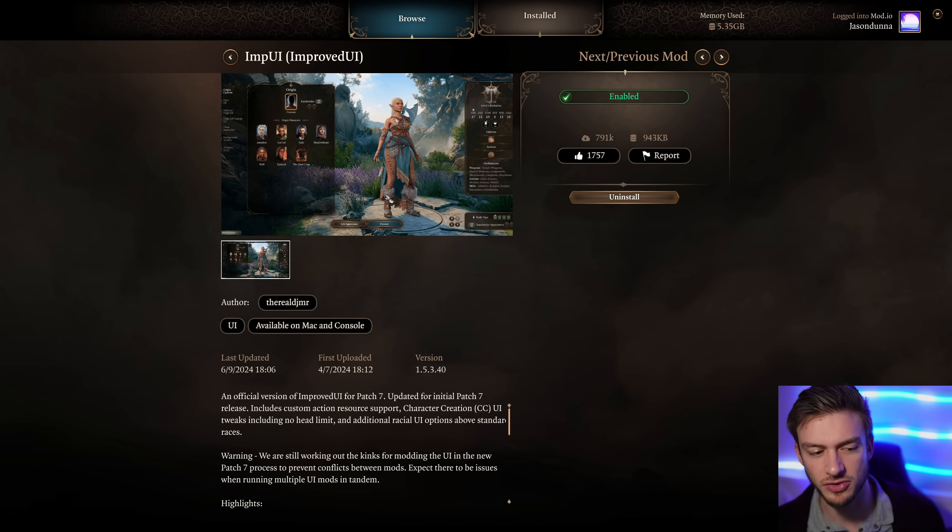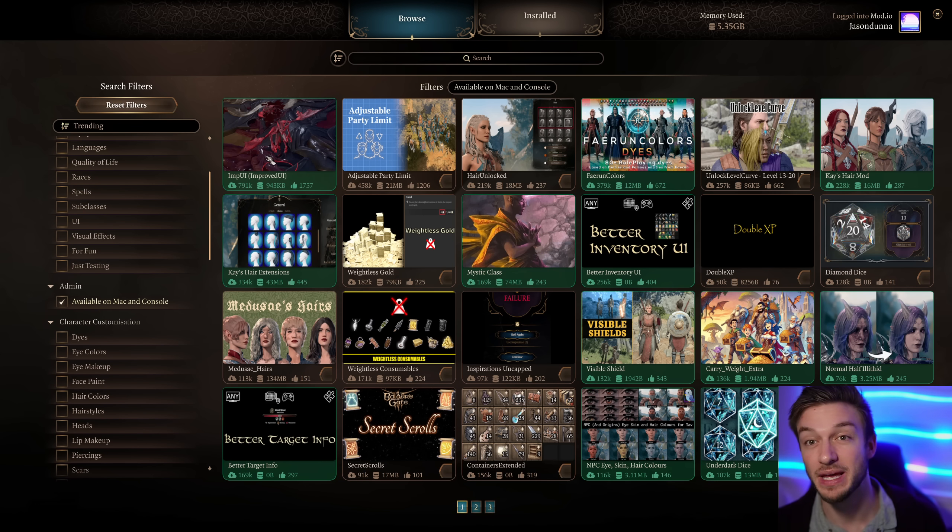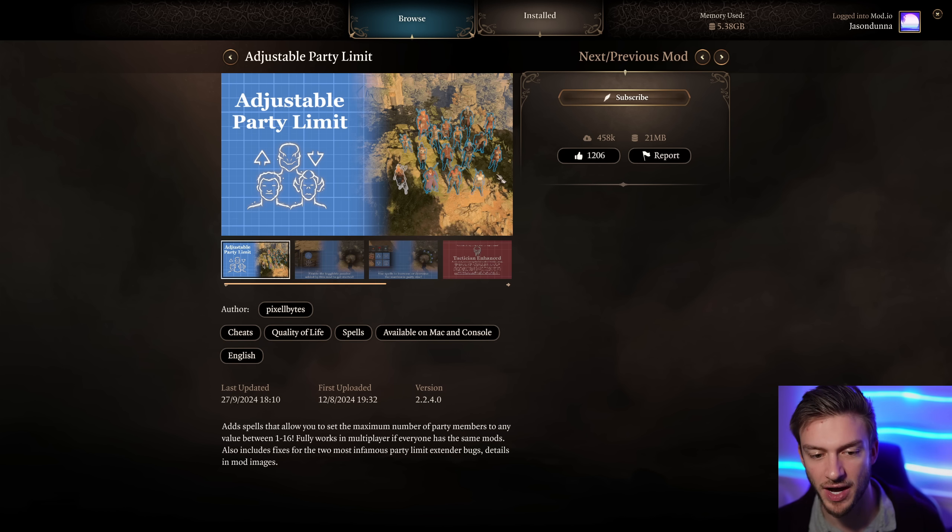ImpUI - you need this for a lot of mods, so this is probably going to be one of the most downloaded with almost 800,000 downloads already. A lot of mods require this to put different icons and things on the screen, so you're going to likely want to grab that for most of these mods.